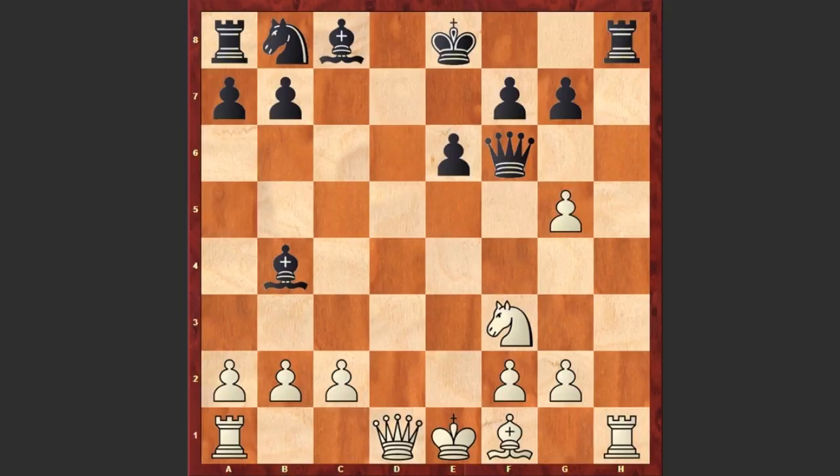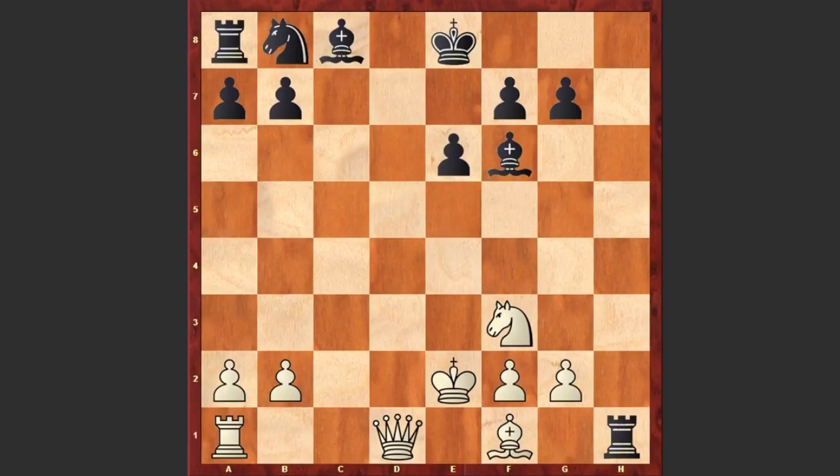Black played Bb4 check, a very cunning move. Now if c3 then black can capture on c3, and if Ke2 then Rxh1, gxf6, Bxf6 — and believe it or not this is an equal position. Black has a rook, a pawn and a bishop against the queen, and because this queen on e2 is misplaced, this is an equal position.